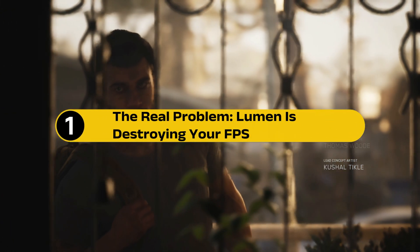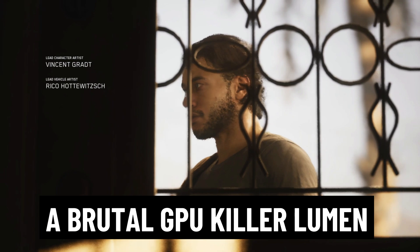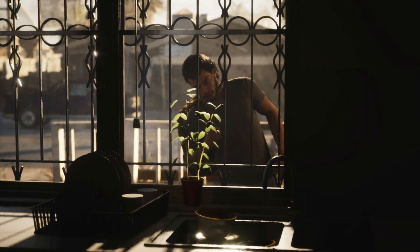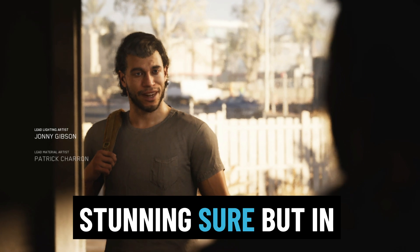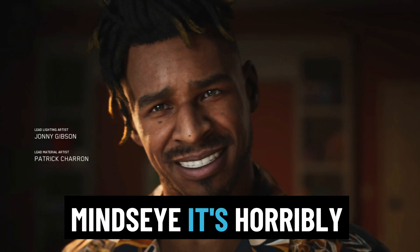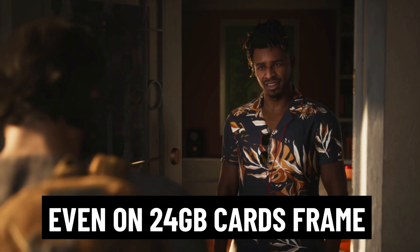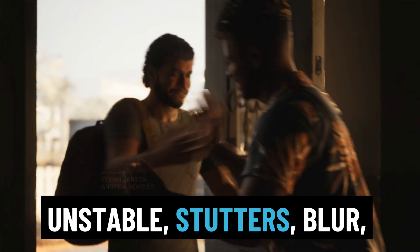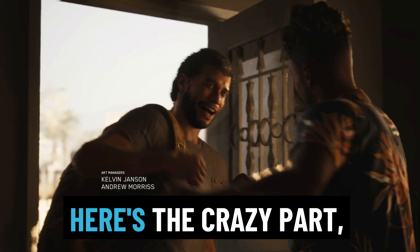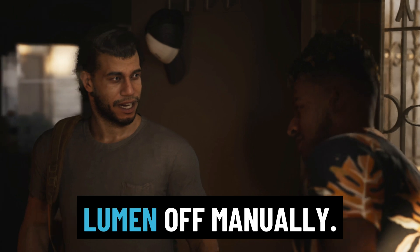Step 1: The real problem — Lumen is destroying your FPS. Mind's Eye runs on Unreal Engine 5, which comes with a brutal GPU killer: Lumen — real-time global illumination and reflections. It's stunning, sure, but in Mind's Eye it's horribly optimized. With Lumen turned on, VRAM usage can max out even on 24GB cards. Frame pacing tanks, gameplay becomes unstable — stutters, blur, and lag dominate. Here's the crazy part: these issues persist even at low or medium settings unless you turn Lumen off manually.